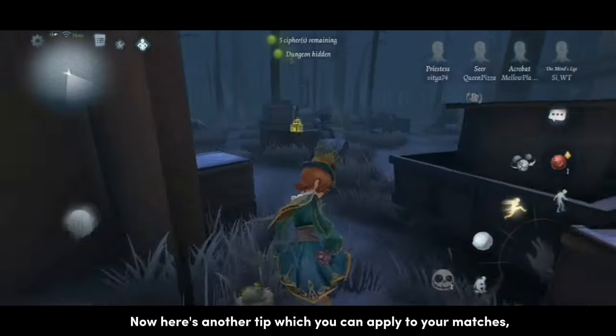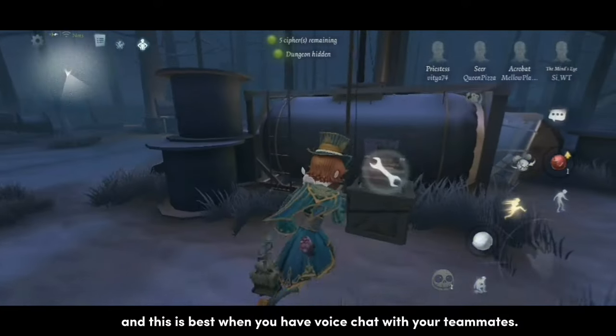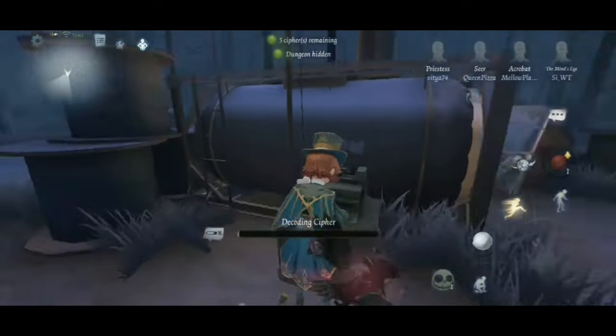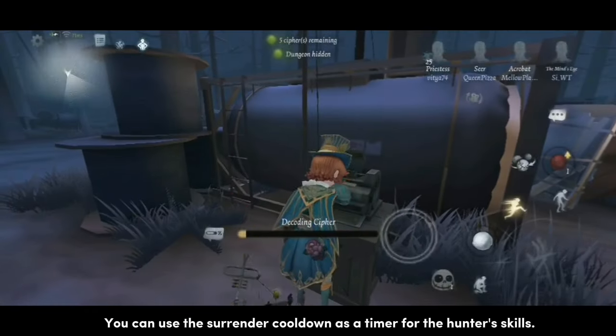Here's another tip which you can apply to your matches, and this is best when you have voice chat with your teammates. You can use the surrender cooldown as a timer for the hunter's skills.